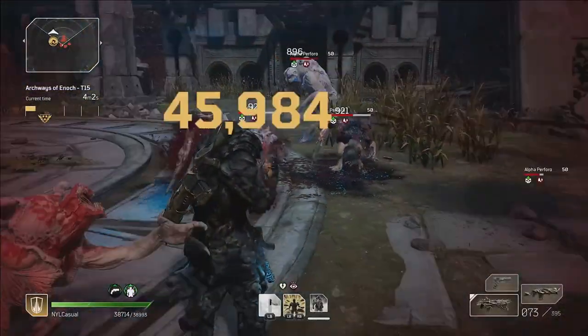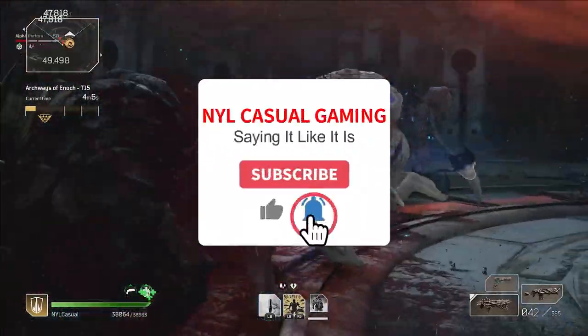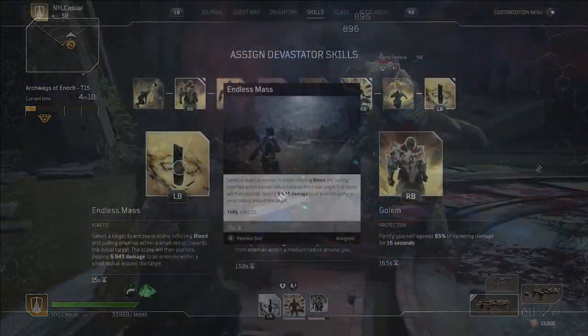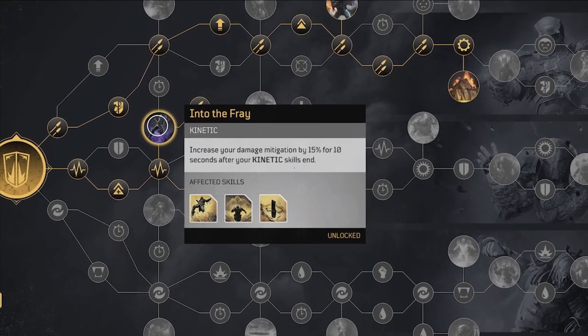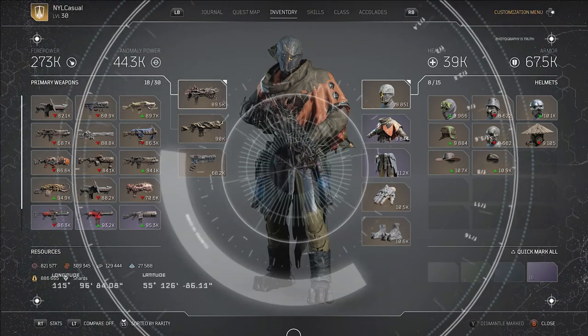The gear set bonus also buffs the entire team's weapon skill leech by 100% — a nice boost to survivability for the whole team, assuming they have weapon life leech on their guns. Sadly, doubling zero is still zero. The final skill I'm taking is Endless Mass, which triggers the damage mitigation from Into the Fray, but is also great at grouping up enemies and applying bleed.